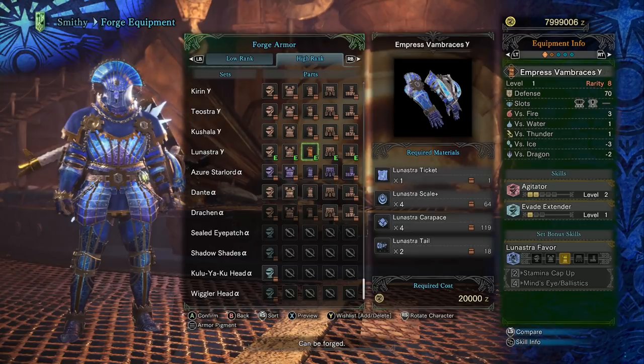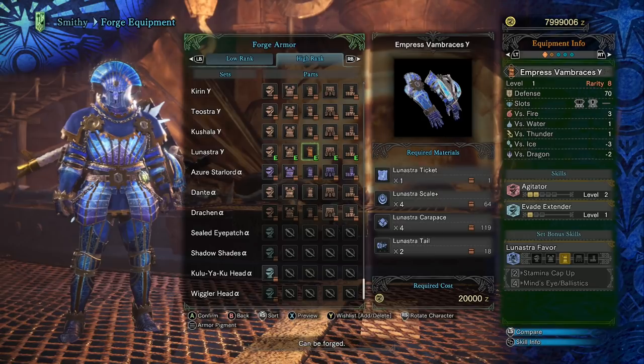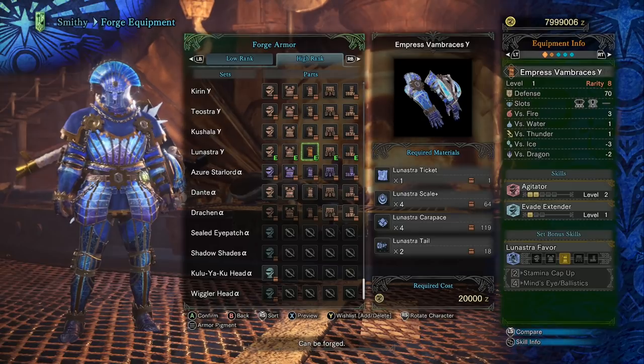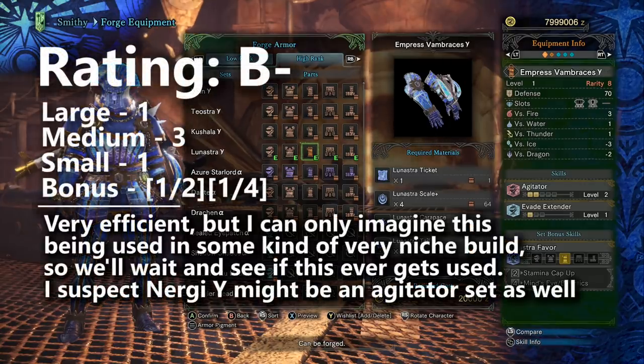Evade Extender is nice, and Empress Vambraces are certainly an efficient piece of armor for the arm slot, but Evade Extender is not a top priority skill, and the Lunastra Armor Set bonus skill is really where these Vambraces start to fall behind. If you were single-mindedly trying to prioritize both Agitator and Evade Extender — maybe in some build that doesn't depend on weapon sharpness and wouldn't care about Draken Armor — then this would be S-tier for that. However, that means you've already completed some other meaningful set bonus skill and all other priority damage skills like Attack Boost, Peak Performance, and Crit Boost. That seems extremely niche, so let's put it into B-tier — in this case it's all about usefulness.